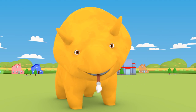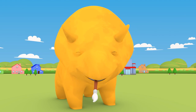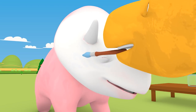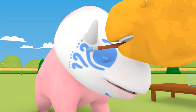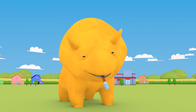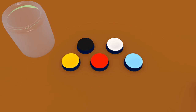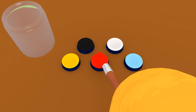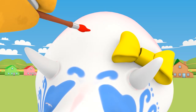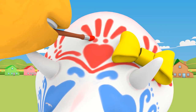Now we need to paint blue around Dino's eyes! Can you find the blue? That's the blue paint! Good work! Good work to go on Dino's forehead!